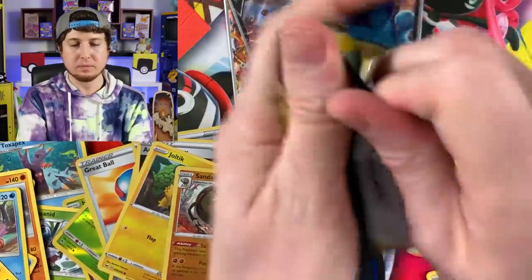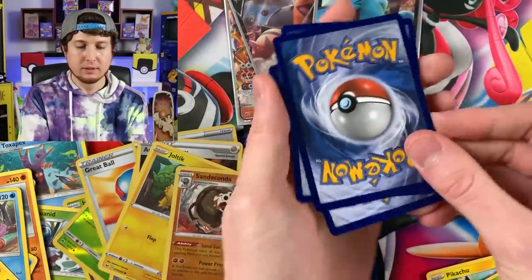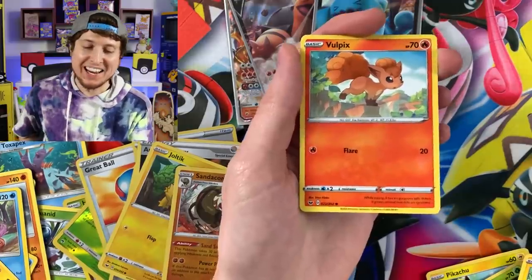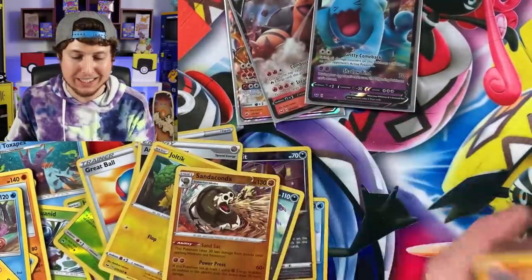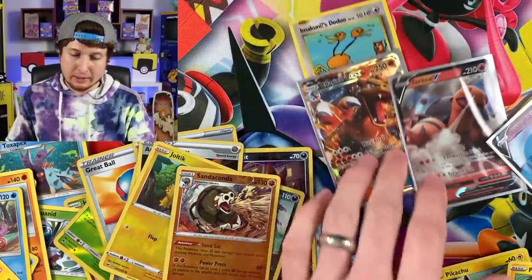Last booster pack - what do we got? Gold Zacian V, Dottler, and a Vulpix - hey, Kanto vibes, I'll definitely take it. So final pulls today: Wobbuffet V, Torkoal V, Charizard GX, and a Secret Rare Dugtrio. I'll take it. And of course as always Breaking Family, thank you for taking time out of your busy schedule to come hang out. If today was a rough day for you, remember that tomorrow is a new day to wake up and give it your best. Don't forget, life is awesome and so are you.